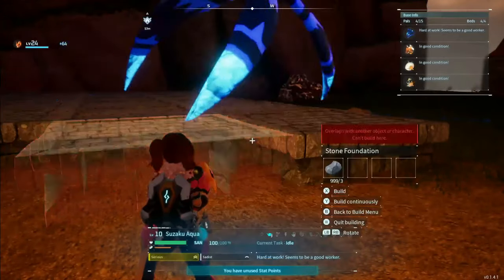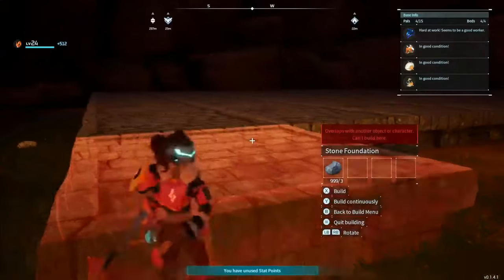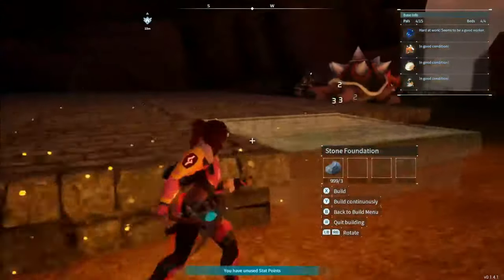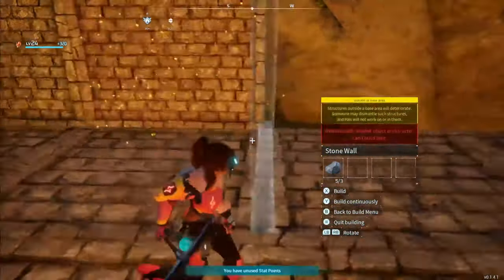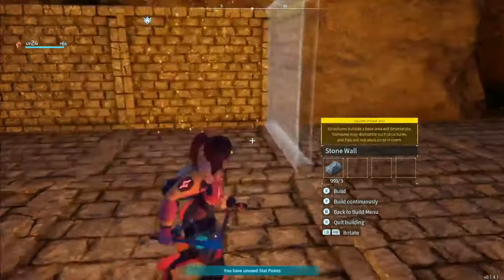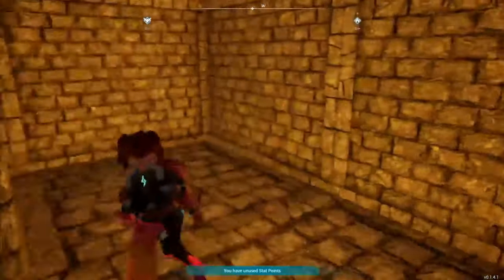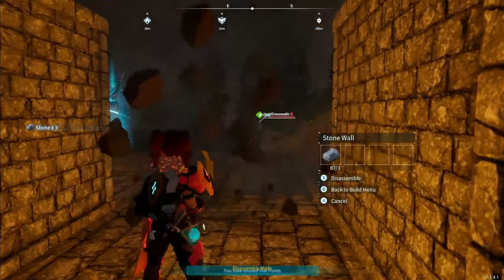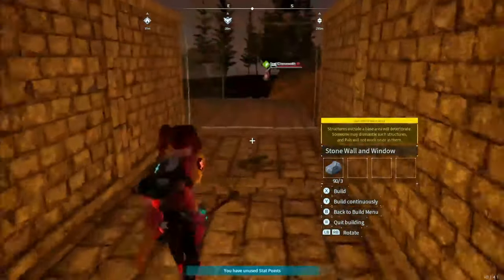The egg farms are pretty darn huge — they're just ginormous. I had to accommodate because I wanted two levels; I wanted two breeding farms to go in this one building. I did build a little bit outside of my actual base, and the reason I did that is just for looks — I wanted the building to be up against the cliff, and in order to do that I had to build outside of my base area.